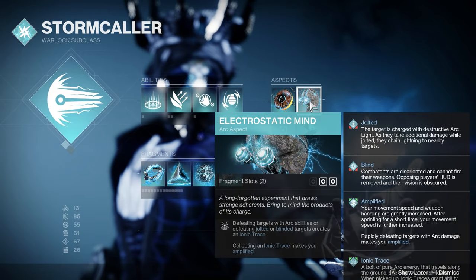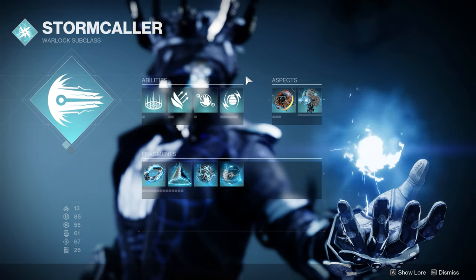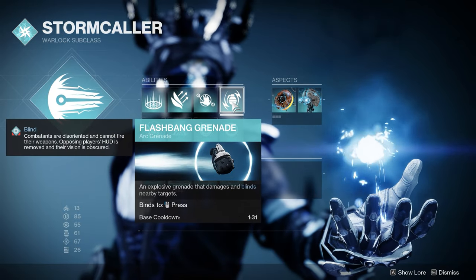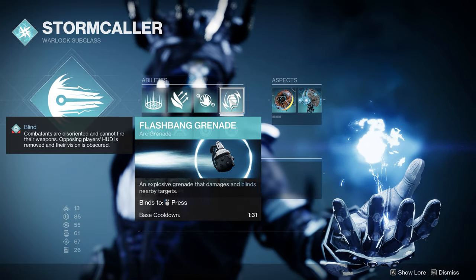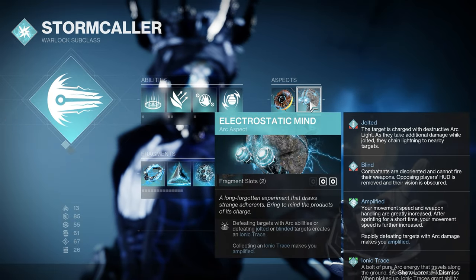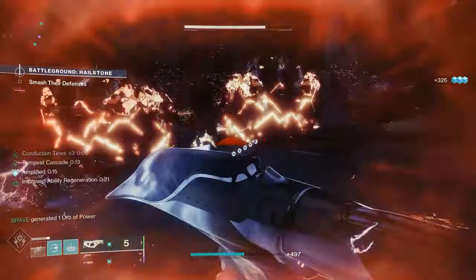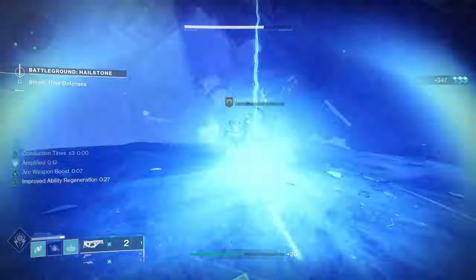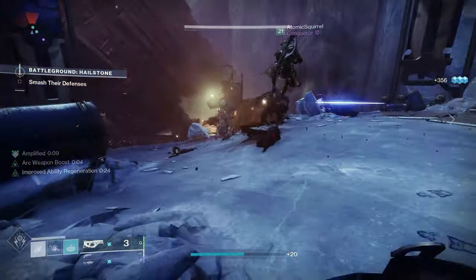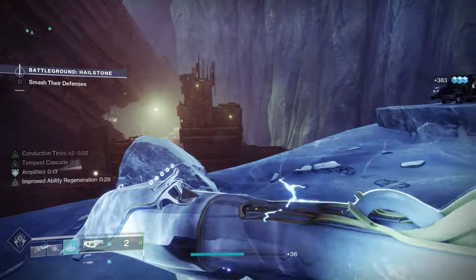We're also using Electrostatic Mind, and this one is super important for this build because defeating targets with arc abilities or defeating jolted or blinded targets creates an ionic trace. That really ties into our Flash Bane Grenade — we're going to be blinding those enemies when we throw this grenade, ensuring that when we kill them we're almost guaranteeing we're going to be generating an ionic trace. This is a way to assure that we're getting ionic traces via blinding or jolting enemies, which can be huge for our overall ability regen.